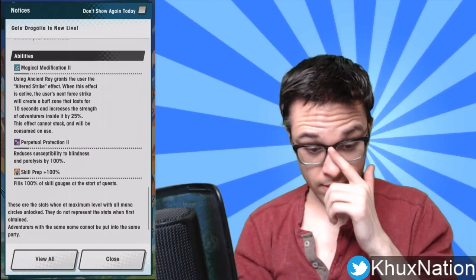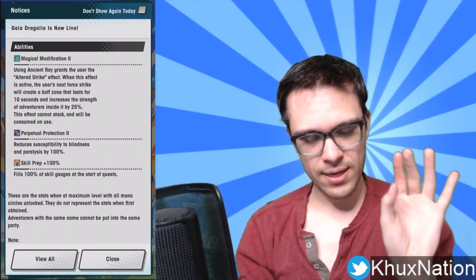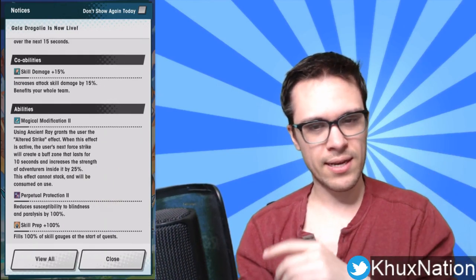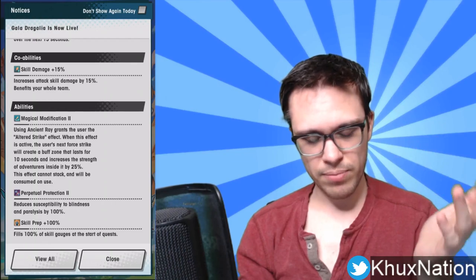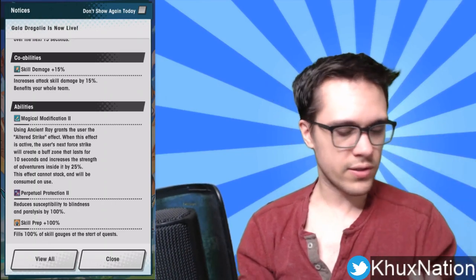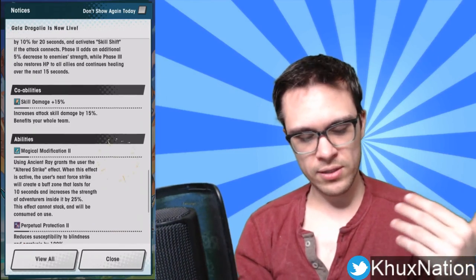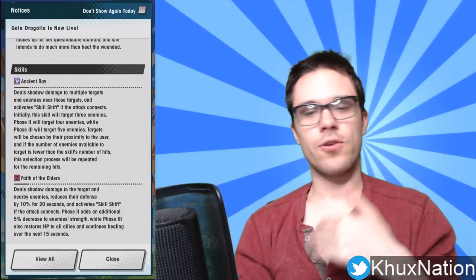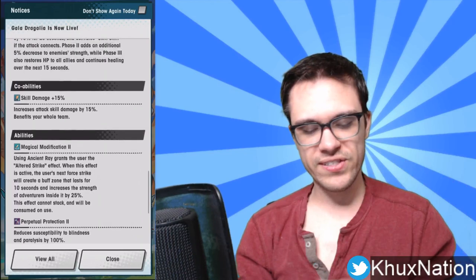Her second passive reduces susceptibility to blindness and paralysis by 100%. The blindness resistance is particularly notable since fewer units tend to have that. She also has skill prep plus 100%, letting her fire off skills right from the start of a quest. Overall, between the first passive, the massive AoE debuffing attacks, the healing, and the buff zone, she is a universally useful and freakishly strong unit.